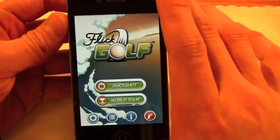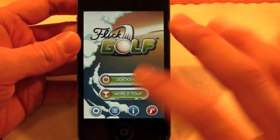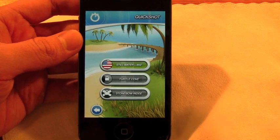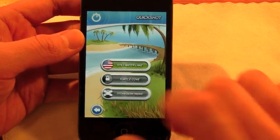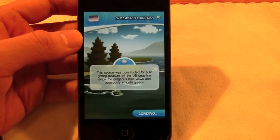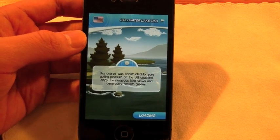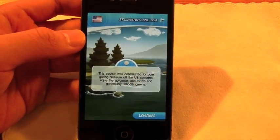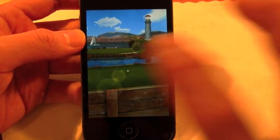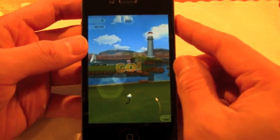So let's just start. We have two modes at the home screen — Quickshot and World Tour. Quickshot is just quick play, so you can just go in and play on a map. I only have one unlocked. There are three worlds. To unlock them, you have to score a certain amount of points in a certain amount of time. In Quickshot, you're given a certain amount of time — I believe 60 seconds — to shoot as many balls as you can to score as high as you can to try to break the score limit and unlock the next stage. The first thing you'll absolutely notice are the amazing graphics — it looks fantastic on the retina display.